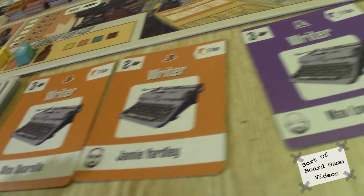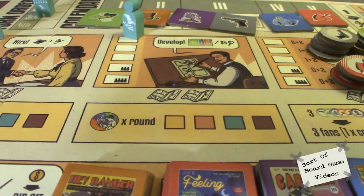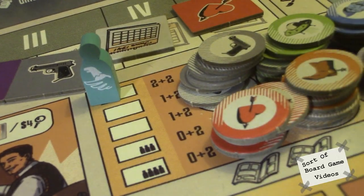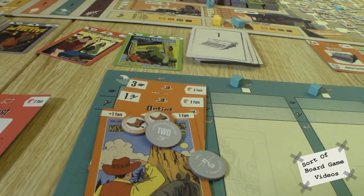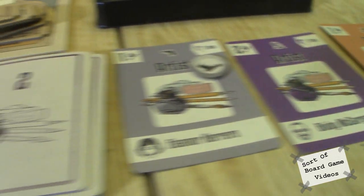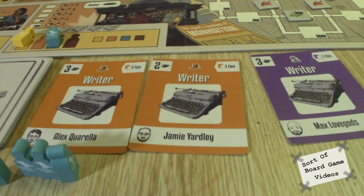When you hire somebody, you take a writer and an artist — you can either take them from the display or from the top of the deck. To develop a comic, you pick the type you want and grab it. You need two ideas to be able to print a book, and to print it you have to pay your writers and artists. Their cost is their skill level: a one is a rookie, two is moderately good, three is the best — a three and a three costs six cents.